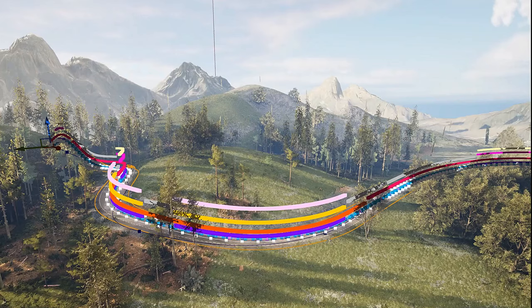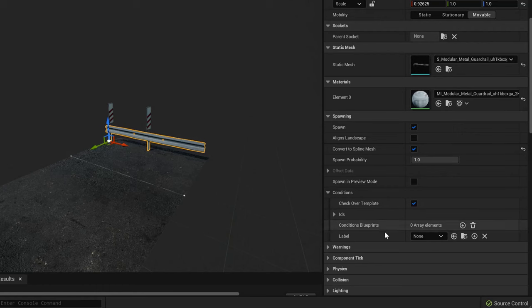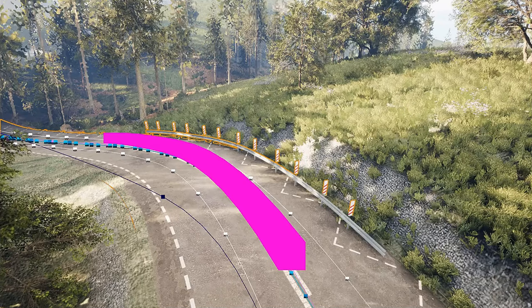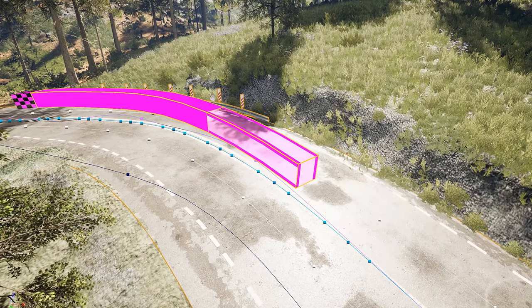What's more, paths can even adapt to the environment thanks to programmable spawn rules, which decide whether a given component should be spawned or which template should be used. One example of that is spawning additional barriers in sharp turns. Naturally, objects spawned by the algorithm may also be adjusted by hand.